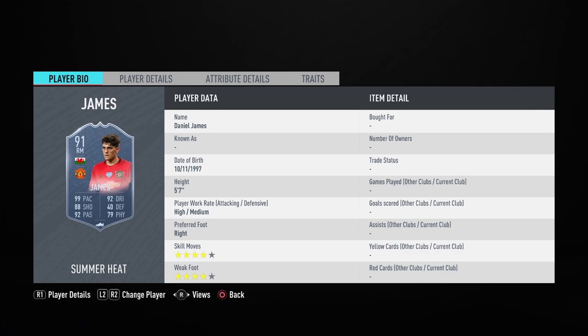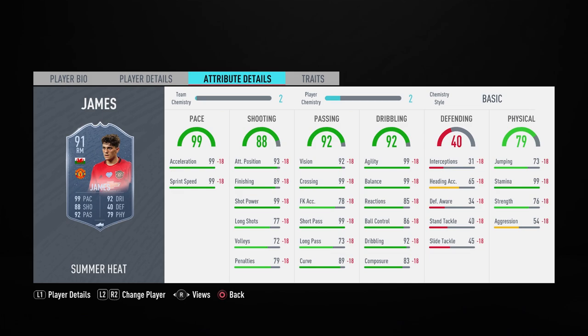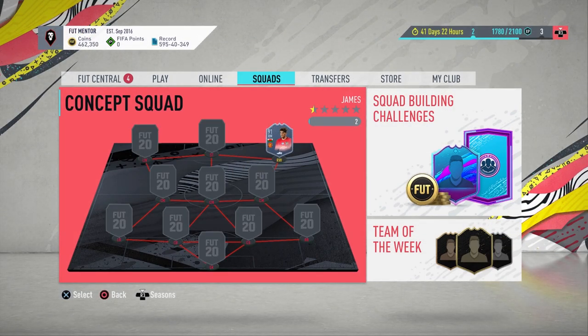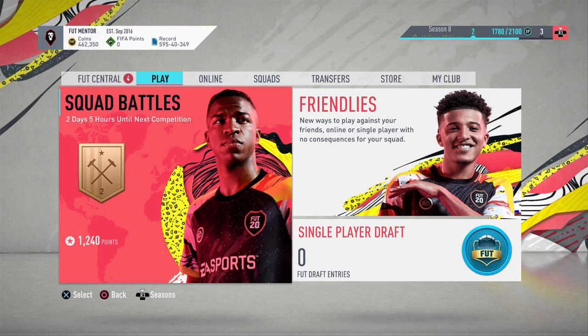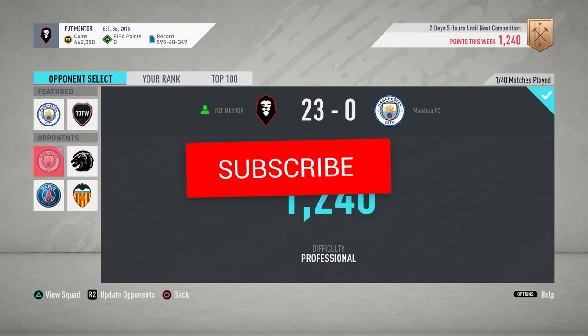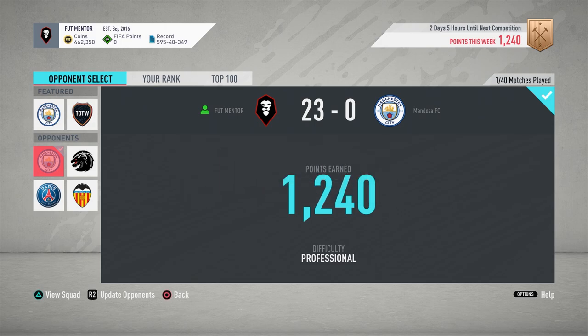With this new Summer Heat card he does now have major upgrades in passing — 99 crossing, 99 short passing — so that's really going to help. Also 99 balance now, so that is just going to make those turns even better. This card is definitely a must to complete. All of these objectives can be done in Squad Battles on professional difficulty, so it's going to be extremely easy. You can do this in 7 games and it is going to be very easy.